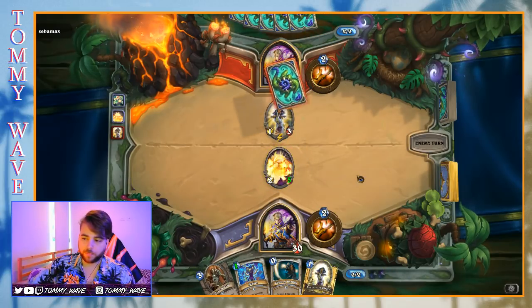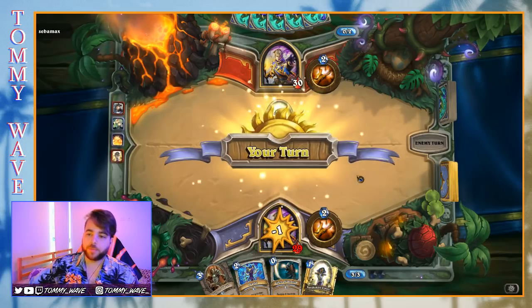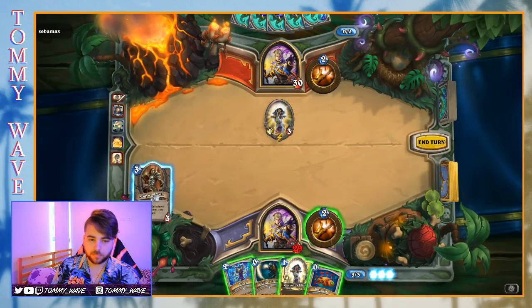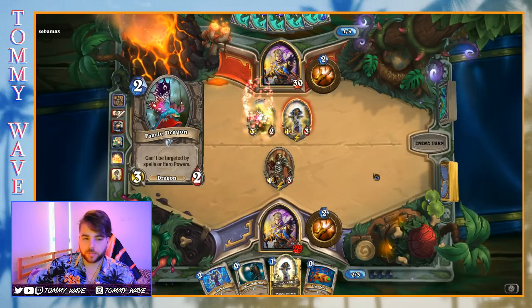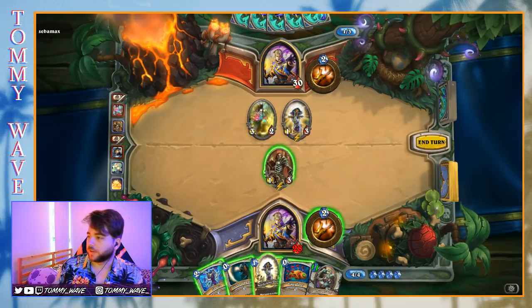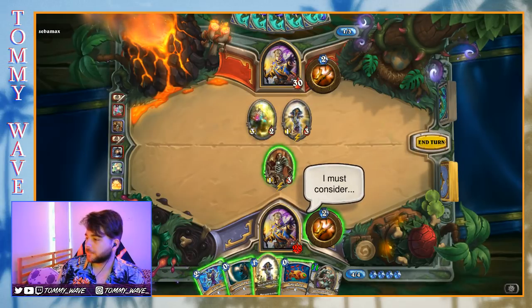I wonder how the mirror goes — is it just the person who goes off first? Actual Shadow Word Pain — interesting. Hopefully our opponent doesn't have a second one or some easy way to remove this Acolyte, because right now our hand's looking pretty anemic. Fairy Dragon — is it a Dragon Priest? The frantic tapping on the keyboard to open up HS Replay and check out decks with a Fairy Dragon in them.